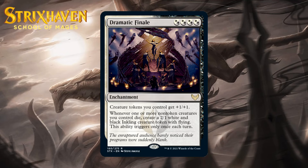Next up, it's Dramatic Finale, which costs four black-white hybrid mana. It's a rare enchantment: creature tokens you control get +1/+1, and whenever one or more non-token creatures you control die, create a 2/1 white and black inkling creature token with flying — this ability triggers only once each turn. Even if you have zero other creature tokens, this makes it so when a non-token creature of yours dies, you get a 3/2 flyer, at least the first time each turn. That's already a pretty good deal, allowing you to attack and trade aggressively since a 3/2 flyer is equivalent to a whole card. Sometimes this won't line up well, but the additional token upside makes it pretty darn good — giving it a B.